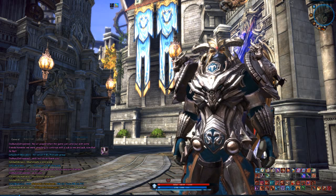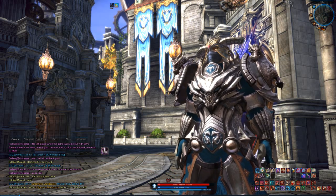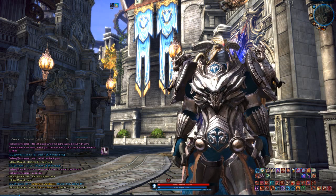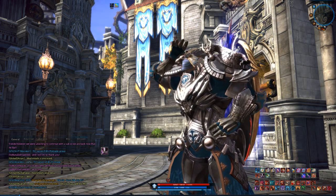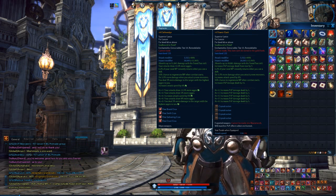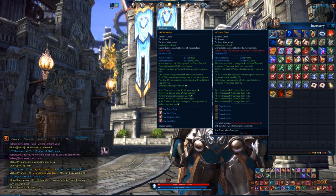I am by no means the say-all be-all of BGs. I know enough just to be dangerous. I generally get probably five plus kills and a bajillion assists because I'm a Lancer. I want to cover my thought process on BGs and some helpful things. First thing: Titanic Clash is the Freywind Tier 13 Lance, in comparison to the Cleft Wedge, which is a PvE Abyss weapon.